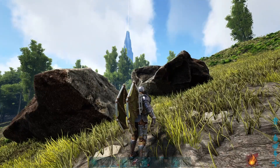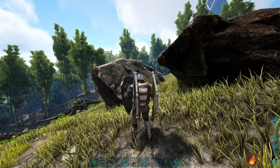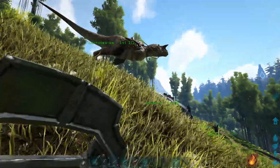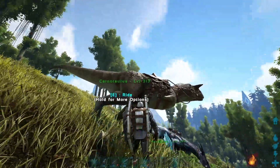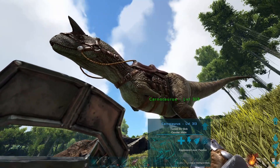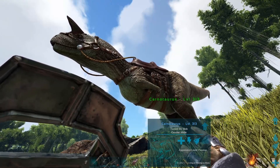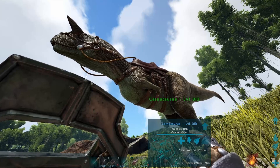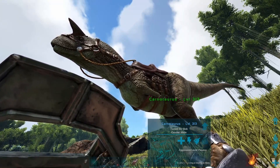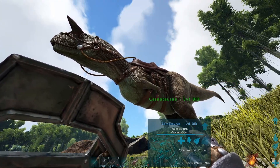I'm going to leave you with three fun facts about the Carnotaurus. Number one: these guys were about 30 feet long and 3,000 pounds, so they were absolutely meaty and complete beasts in real life. Number two, and a lot scarier: not only were they that big, but they could run 40 miles an hour — imagine this thing running at you at 40 mph in real life. And the last fact: Carnotaurus actually means 'meat-eating bull,' which fits it pretty well.